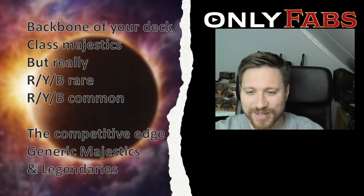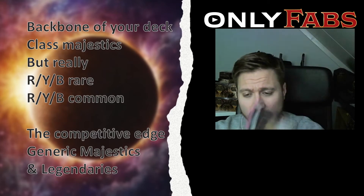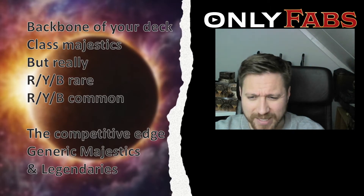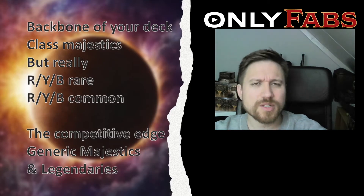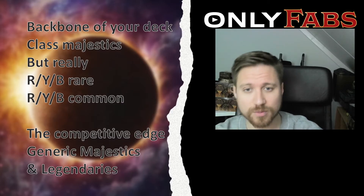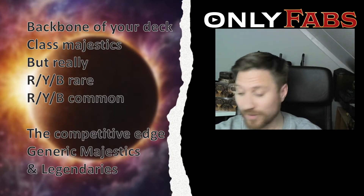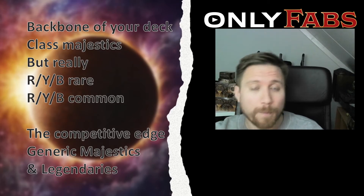The actual backbone of your deck is the class majestics, but really the rainbow pitch set — the red, yellow, and blue versions of commons and rares — is what literally makes the deck. Cards like Seeds of Agony have a type of effect that makes the deck tick, and because you can play more copies — like six: two red, two yellow, two blue — versus only two copies of a majestic in a 40-card deck, you see them more often and they're more important for your overall strategy.